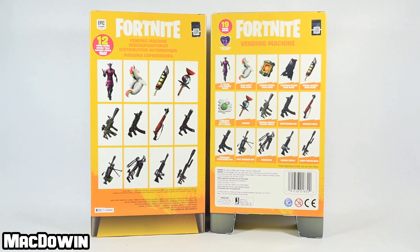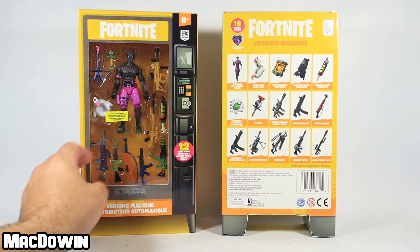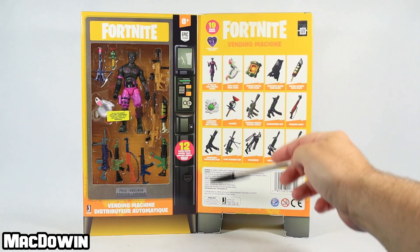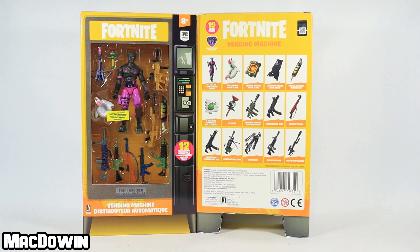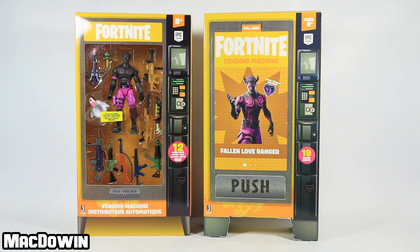I've got no clue why they would have done that. Maybe it's a cost thing, or maybe they just couldn't fit any more into the window without making the packaging bigger. The boxes are the same height and same width, so perhaps based on packaging constraints that's all they could fit. Although you could put the sticker and spray behind the figure and other accessories — I really don't know what the thinking was, but I wanted to point that out.